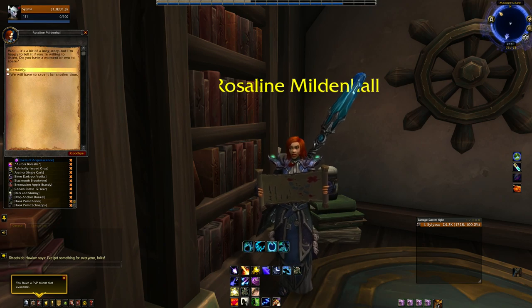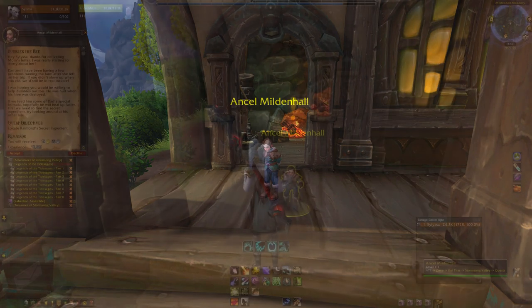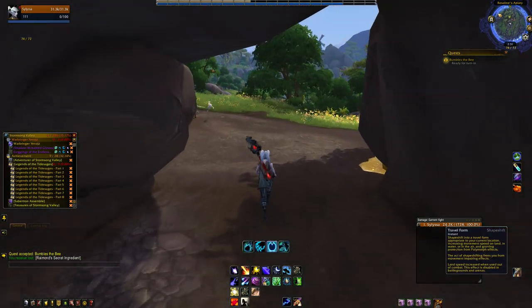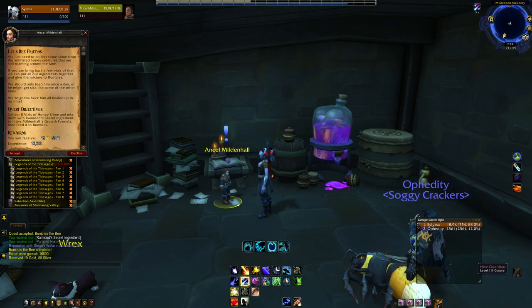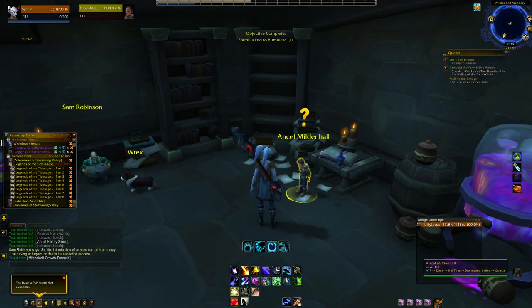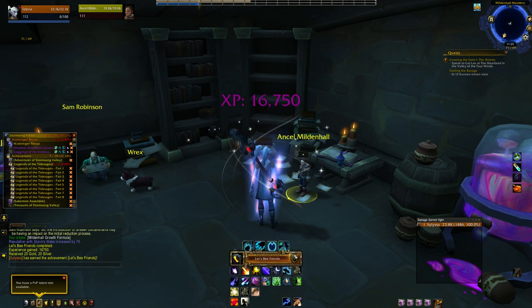Hand her the amulet and she'll give you a letter to give to Ansel. Head back to the meadery and give Ansel the letter from his mom. He'll either be standing on the porch next to the flight path or you can find him down in the basement. Accept the Bumbles the bee quest from him and head to a nearby cave to collect Raymond's secret ingredient. Returning back to Ansel, accept the Let's Be Friends daily quest, which has you collecting vials of honey from any of the mobs in the meadery. Combine that honey with the vial in the basement and feed it to Bumbles. Complete that daily six more times to be rewarded with Bumbles and the Let's Be Friends achievement.